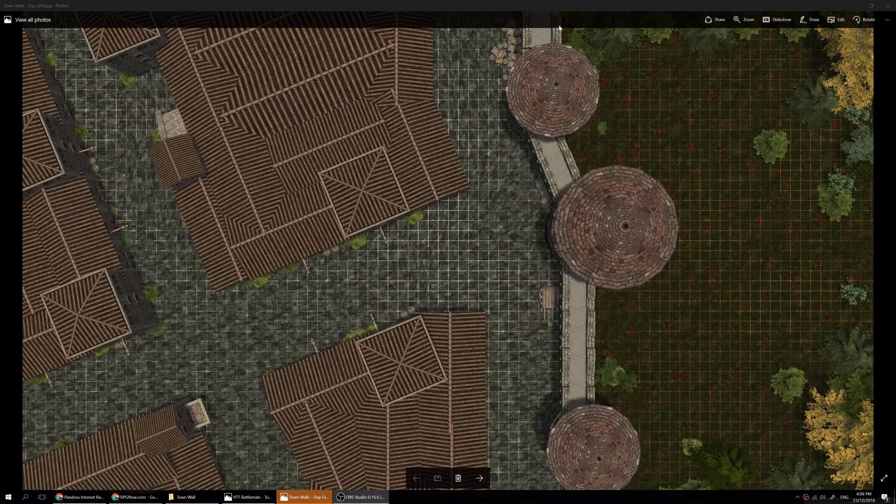So here we've got the basic map. We've got the town wall with three towers on this wall. In the Town Attack map, this middle tower is gone — it's a pile of rubble — and part of the wall is also a pile of rubble, with an entranceway in there. This map here has the town on the inside of the wall and just countryside on the other side.